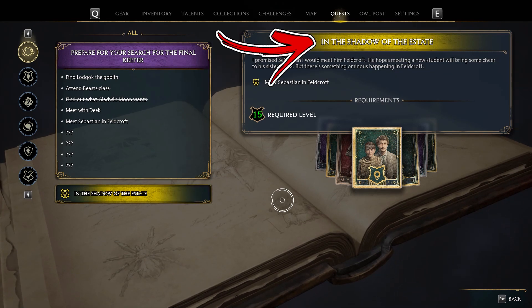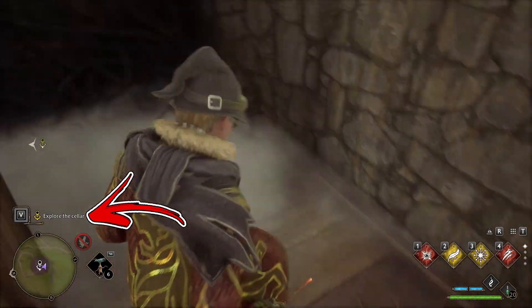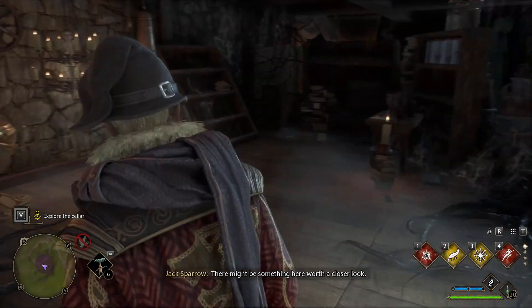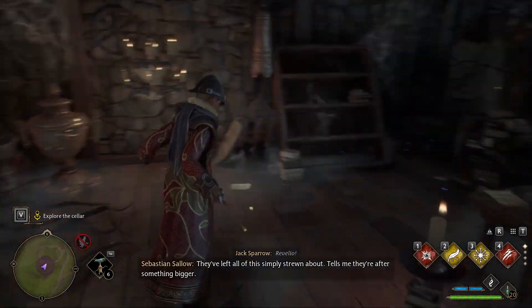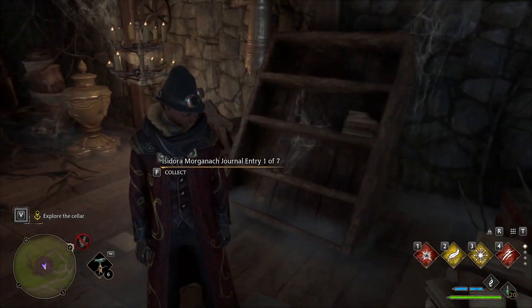During the Mayan quest called In the Shadow of the Estante, you will receive an objective to explore the cellar. To complete this objective first, go downstairs and use Revelio. This will show you the location of two of the pages you can collect.